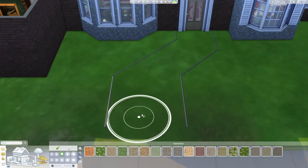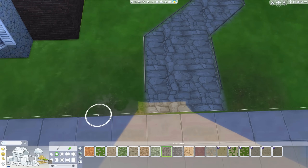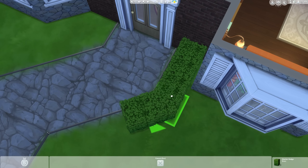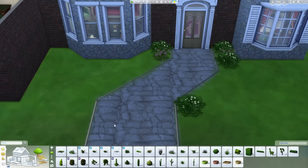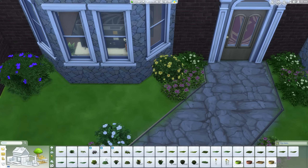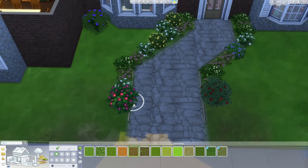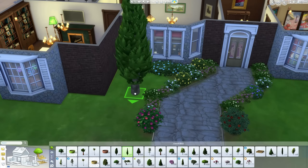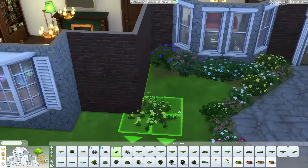We've come to the outside of the house, just doing a nice pathway up to the front door — not the best pathway in the world. Landscaping is not my strong point. It's been a while since the last speed build, the modern bachelor pad. I've been playing The Division and a lot of Planet Coaster, so this was my first time jumping into the Sims in a couple of weeks. The landscaping is a bit off and I'm not too happy with it, but it does the job. It's something I'll spend some time working on.